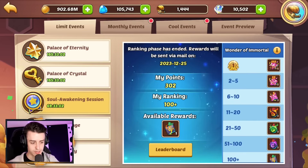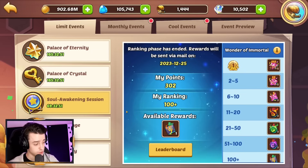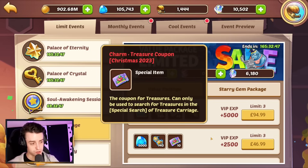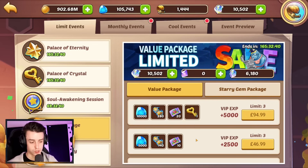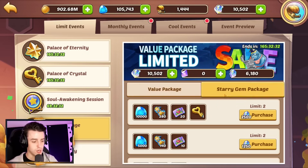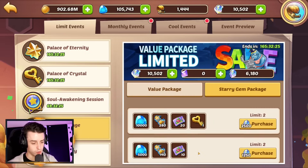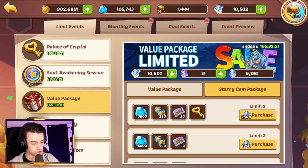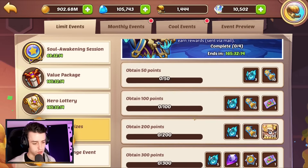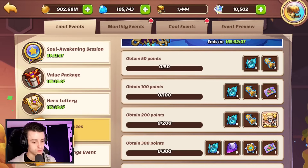The solo wasting session from last week is giving everyone their rewards in a few days' time, so congratulations to anyone that made it to the top of the leaderboard. People did some crazy summons and walked away with really high-level heroes. Value packages are gems, heroic summon scrolls, and charm treasure coupons for the Christmas event. You can also turn charm treasure coupons into normal treasure coupons at the end of the week if you don't want to use them for the Christmas event.